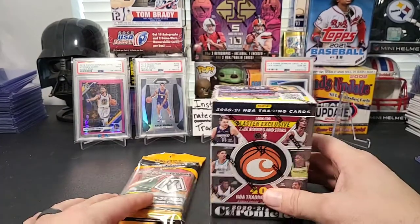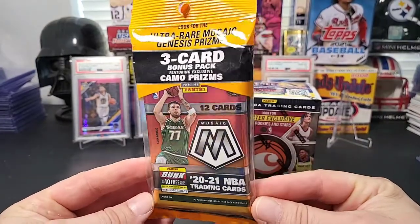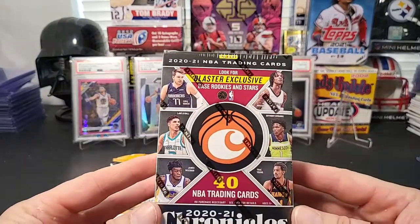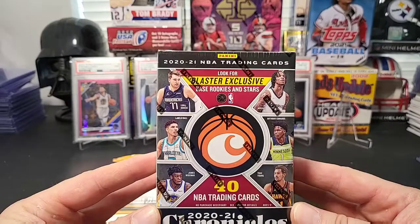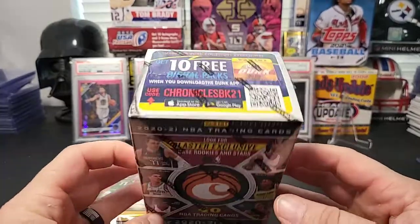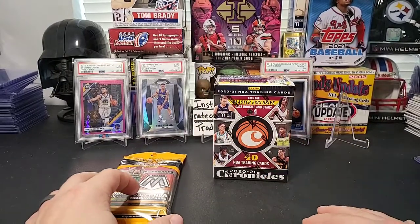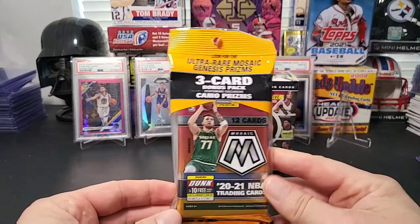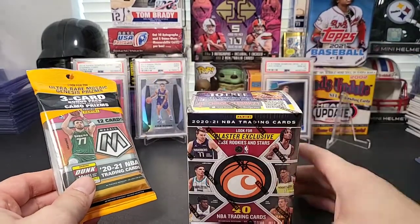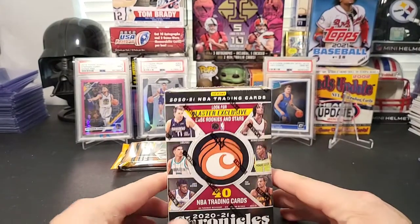Today we have two items: a 2020-21 Mosaic cello pack and a 2020-21 Chronicles basketball blaster. This is going to be pretty cool — there'll be a lot of rookies in there, some autographs and parallels and stuff. We'll start with the Chronicles blaster first and then do the Mosaic as the last pack, kind of as the pack mojo, so we can pull something good.